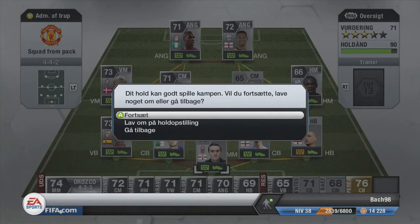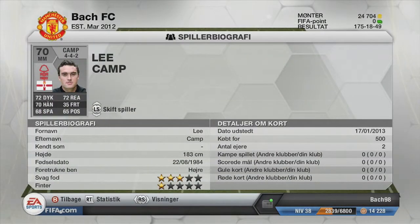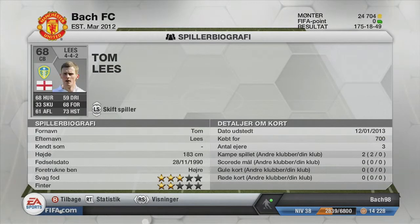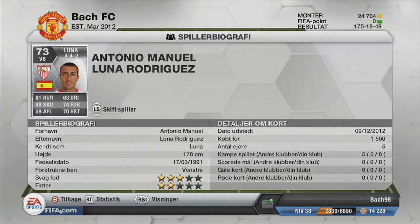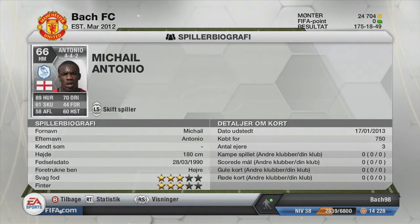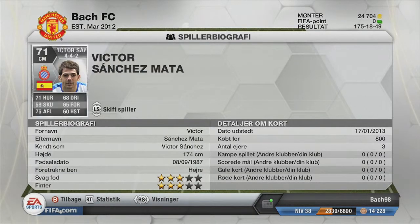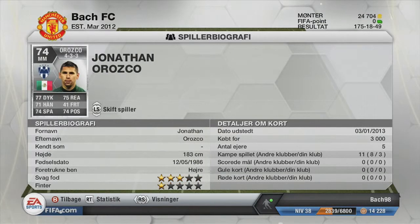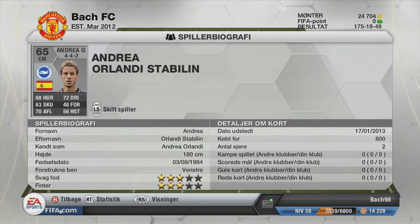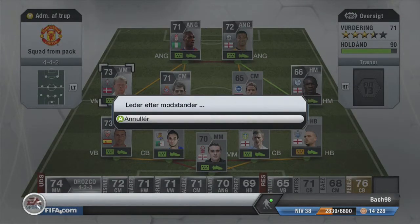Hello guys, welcome to some gameplay of FIFA 13 Ultimate Team. This is a new series I've made called Squad from Pack Profits, which basically means that all the money I get out of packs, I buy a squad with. So far I've got some decent players: Michael and Antonio, a great player with 89 pace, a Spanish center mid, another Spanish center mid, a Danish left mid, Jermaine Beckford, and Odeon Icalo. I'm just scrolling through my players — this is the squad I've made so far, and we'll be moving on into the first match.